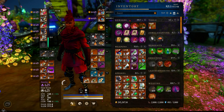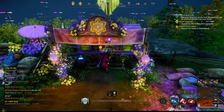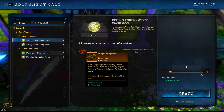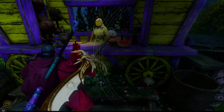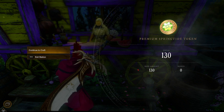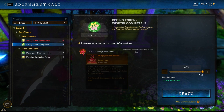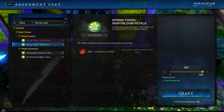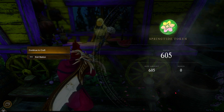Look how much you can farm now — without the wafer buff you get 14 Wispy Bloom Petals, but with the wafer food buff you can get 28 per farm. So within an hour I got 130 premium tokens and 605 regular tokens. That's just nuts.